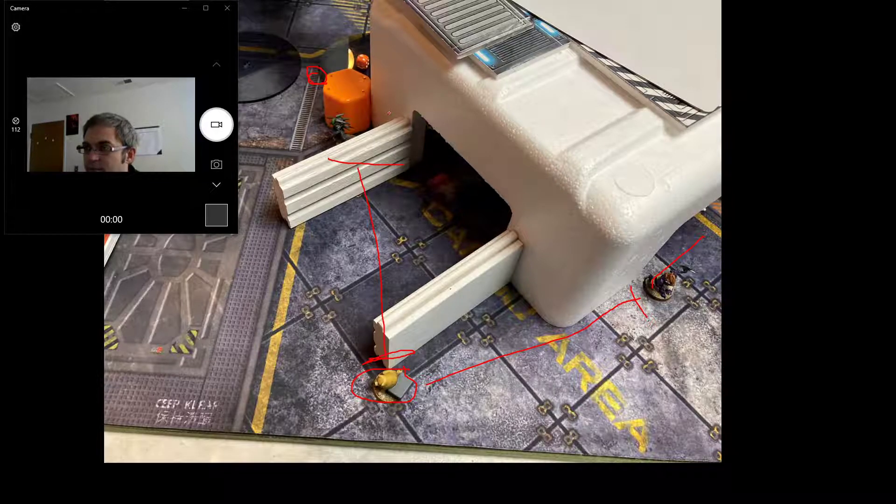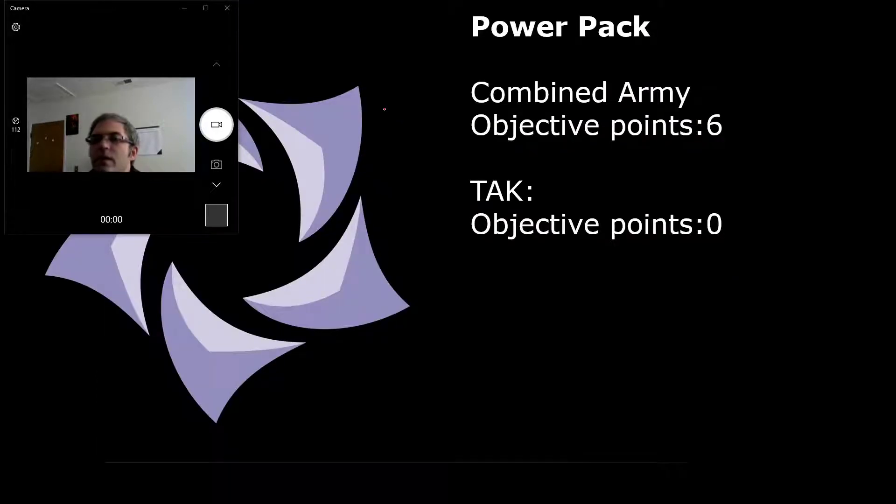And I believe that's where the game ended. I got three points for having more consoles — the one I activated. Two points for having my own objective untouched. And one point for touching his objective at the end of the game. So a 6-0 victory for the Combined Army. Hope it was exciting — it was pretty exciting to play.